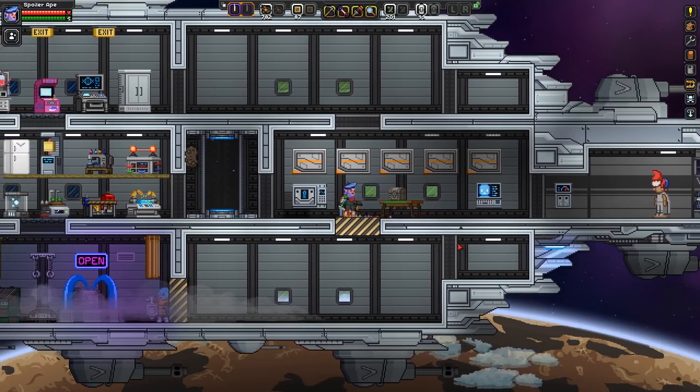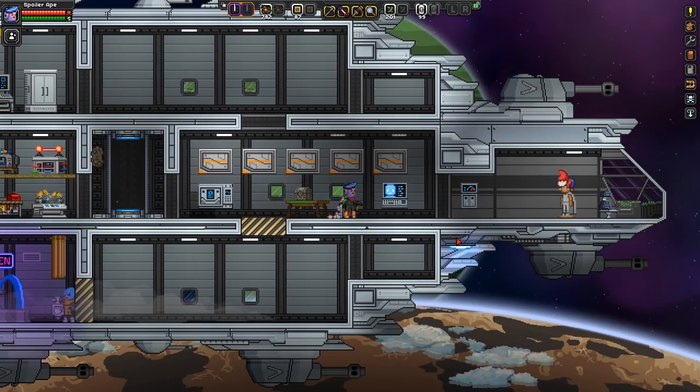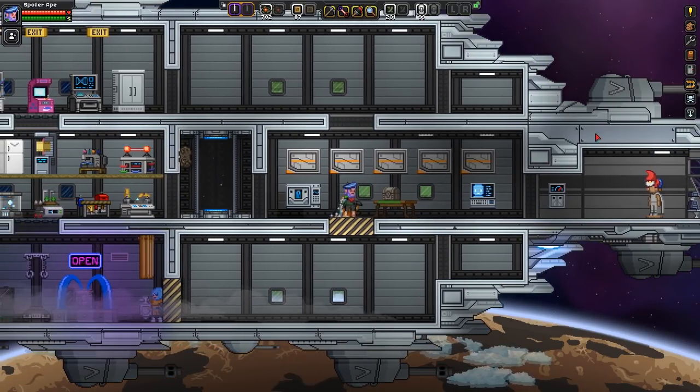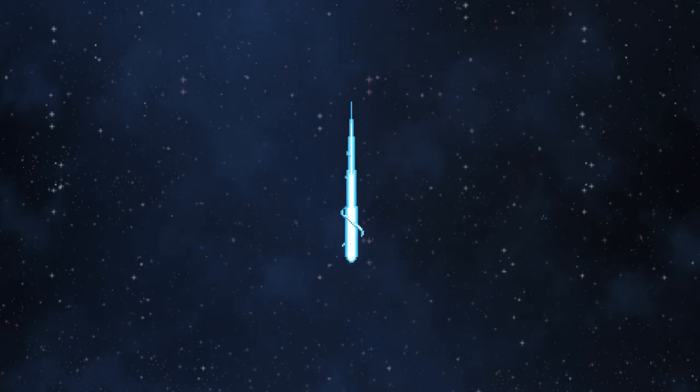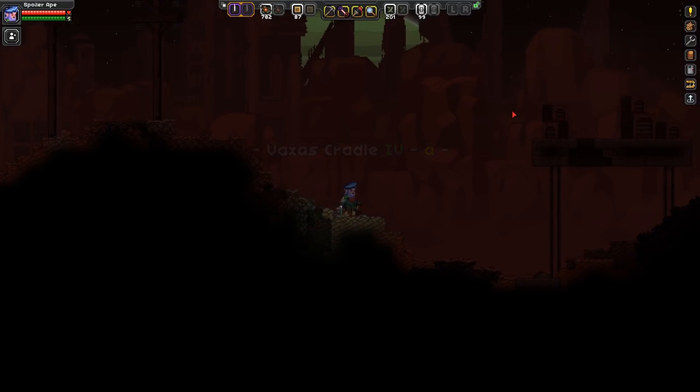I was thinking about doing a viaduct, and then someone in the Discord suggested something to do with the floating islands, and I thought, let's combine the two. So we'll have a little floating aqueduct, viaduct, or something along those lines. And I think that might make it a bit more spacey, because our previous two wonders have been based on original earthbound wonders.